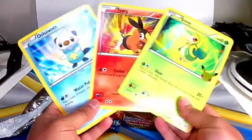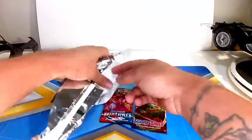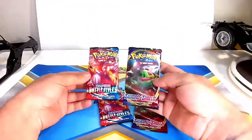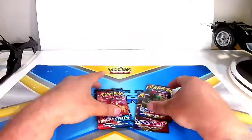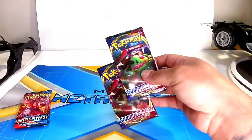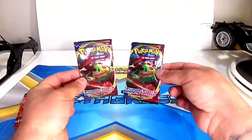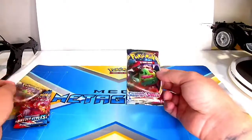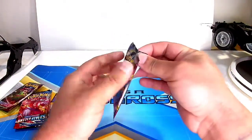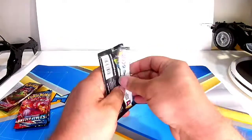There we go. The thin cards. And battle style sword and shield. Let's start with sword and shield. You get them like this because it's about the same price as getting two cards but you get the Jumbo cards too. They're all going to be the same until they switch and put different ones in there.